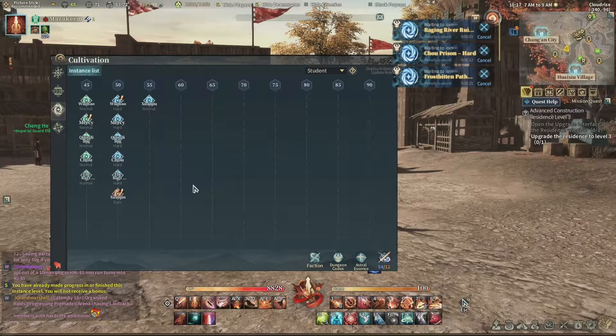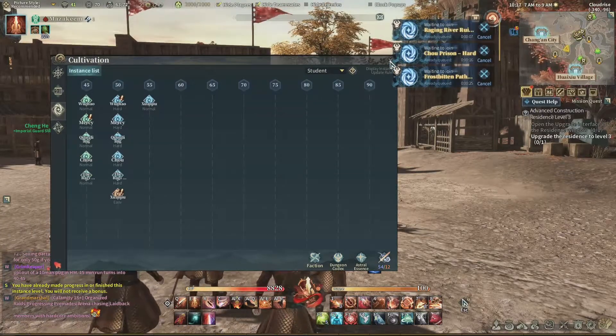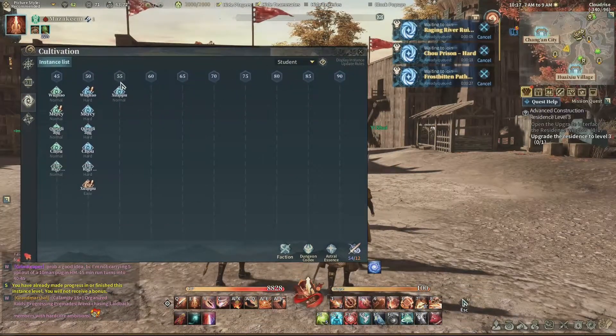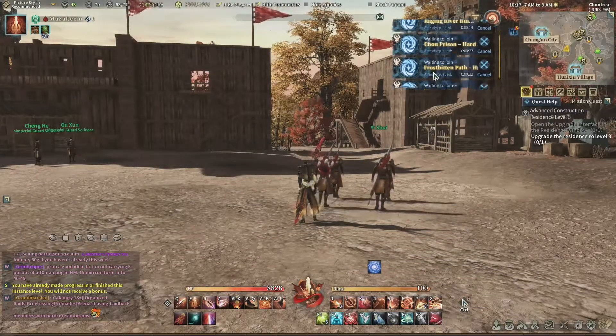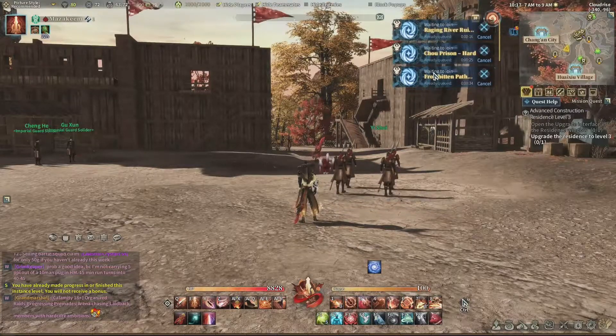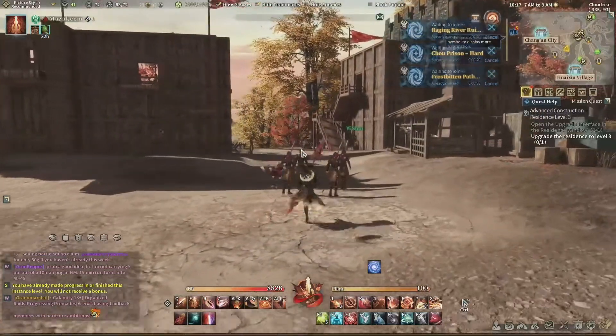Games like Final Fantasy already support a way to queue for all dungeons just by clicking one button. Currently this game only allows you to do the list and single out each one. I hope they do implement a way to do all of them at the same time.